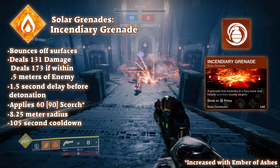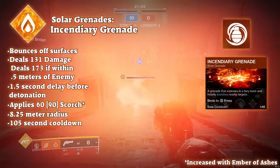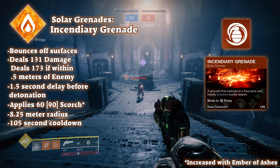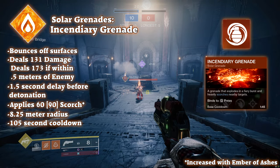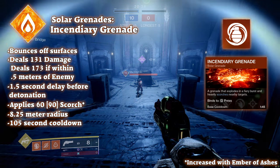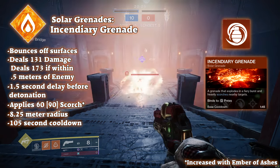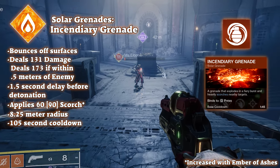The incendiary grenade is basically the flashbang grenade but with Scorch instead of blind. When thrown, it will bounce off surfaces and settle, then explode, dealing 130 damage closest to the grenade with damage falloff out to 8.25 meters — a whole 0.25 meters more than the flashbang, woohoo! This grenade also applies 60 Scorch stacks, one of the highest of all the solar grenades. It also deals 33% increased damage if it detonates within half a meter of an enemy.